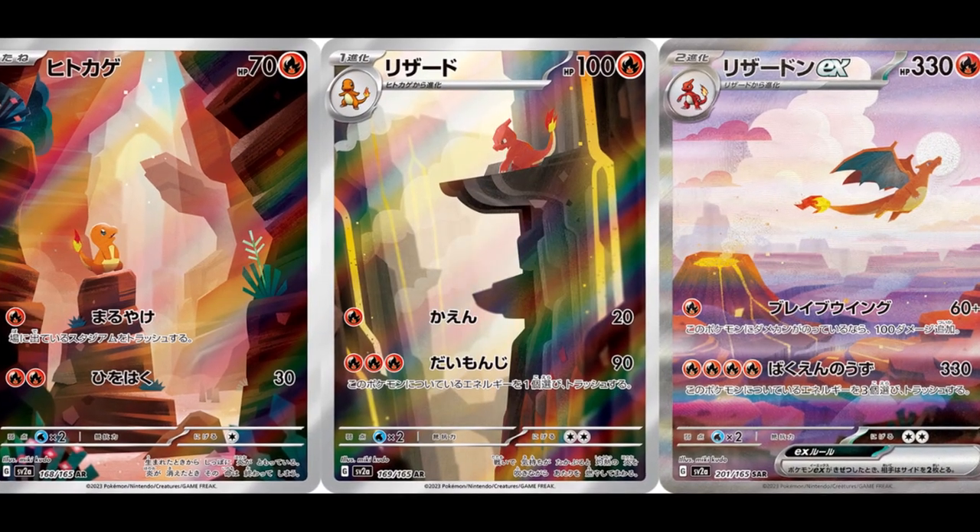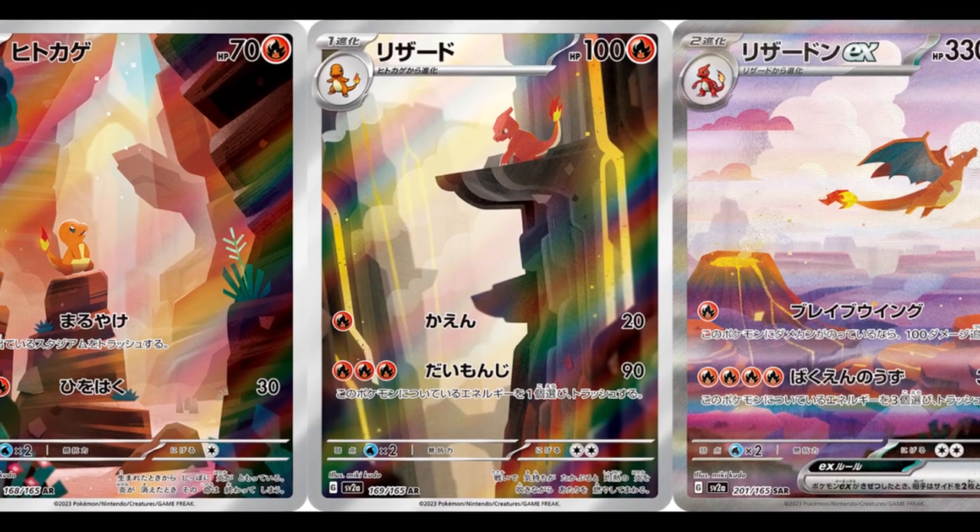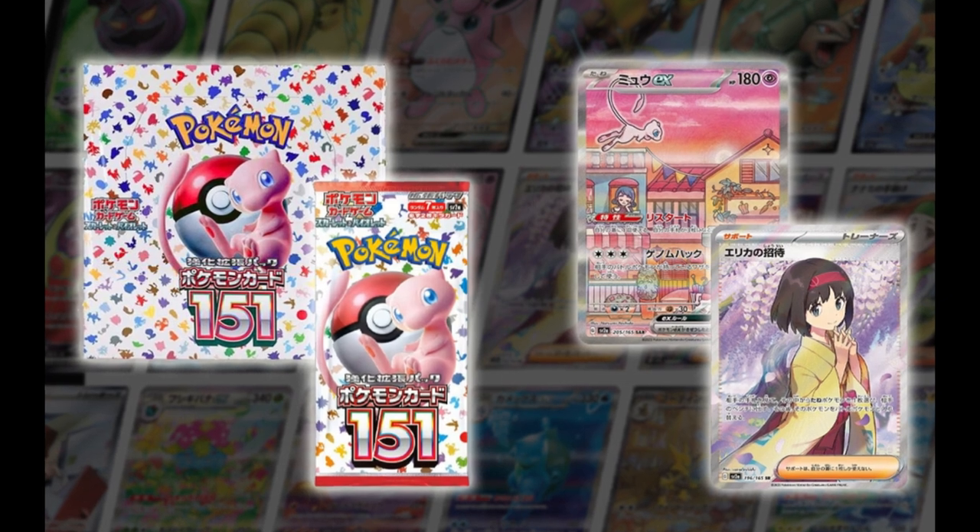What we're seeing with Ruler of the Black Flame is this set coming out right on the coattails of Pokemon 151. Pokemon 151 was incredibly hyped. I don't agree with how expensive Pokemon 151 booster boxes were and still are, but the reality is there's massive demand for that set because it is a reimagining of the original 151 classic Pokemon. Massive nostalgia vibes. We have all new big three beautiful special art rares, tons of gorgeous cards worth $400, $350, $200 — lots of value in the set.